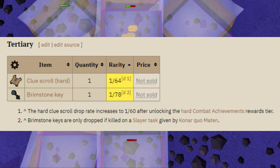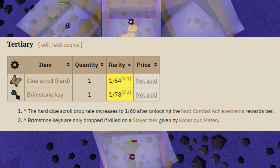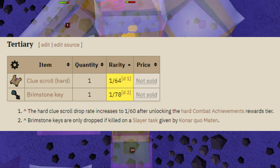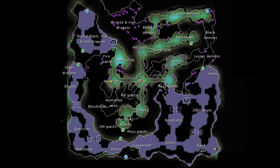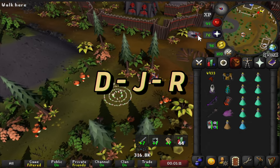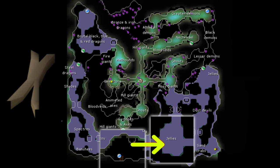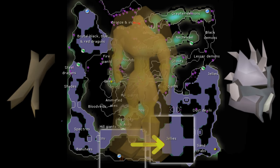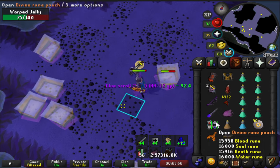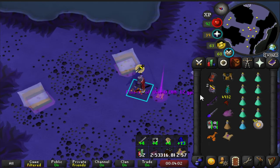Warp jellies have a 1 in 64 chance to drop a hard clue, or 1 in 60 after completing the hard combat achievements, making them the best option for consistent clues on an iron man. You'll find the most suitable spot to kill them inside the Kourend Catacombs to the south. The fastest most optimal route for an iron is to run from the fairy ring DJR east down the hole and then continue east. You will need a nose peg or slayer helm as you pass aggressive deviant spectres.